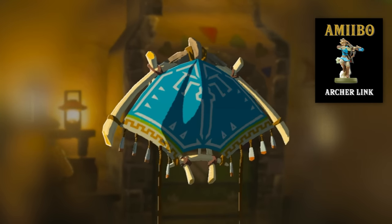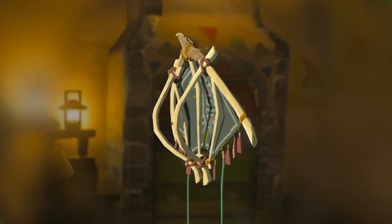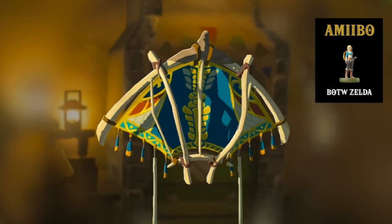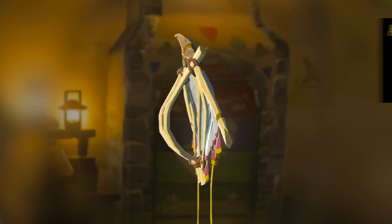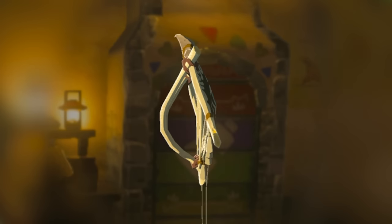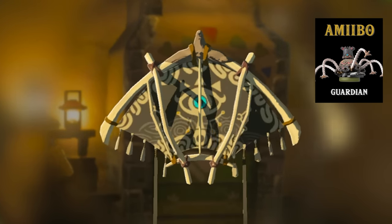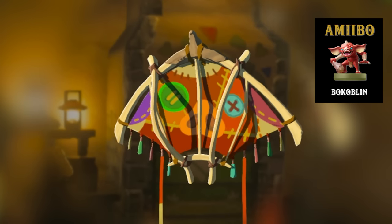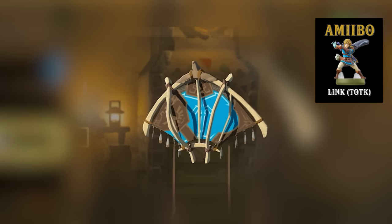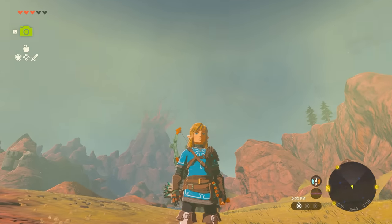Archer Link from Breath of the Wild will give you the Tunic of Memories fabric. Breath of the Wild Rider Link gives you the Hylian Hood fabric. Breath of the Wild Zelda will give you the Hyrule Princess fabric. The Skyward Sword Zelda and Loftwing amiibo will give you the Goddess fabric. Scanning your Breath of the Wild Guardian gives you the Ancient Sheikah fabric. The Bokoblin amiibo gives you the Bokoblin fabric. The Tears of the Kingdom Link amiibo gives you the Champion's Leather fabric, which actually matches the Champion's Leather exactly.